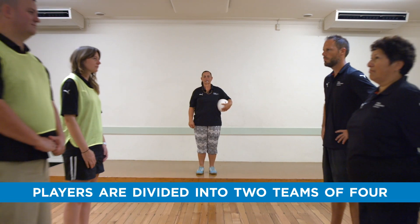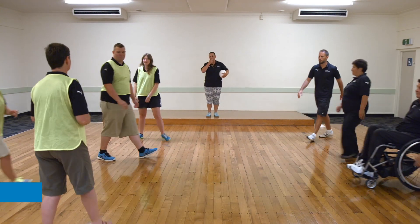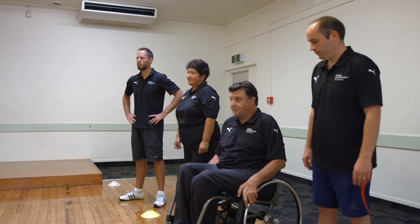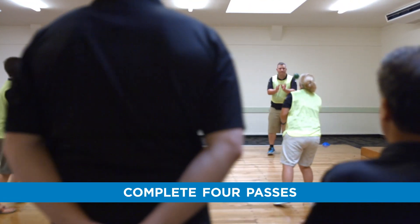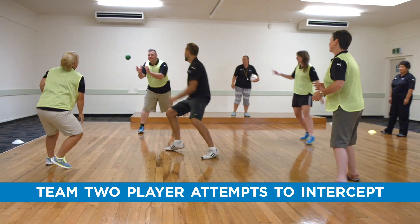For this game, players are divided into two teams of four. Team 1 spreads out, while team 2 lines up to one side. Team 1 must now complete four passes. Once completed, team 2 sends in a player who attempts to intercept the ball.